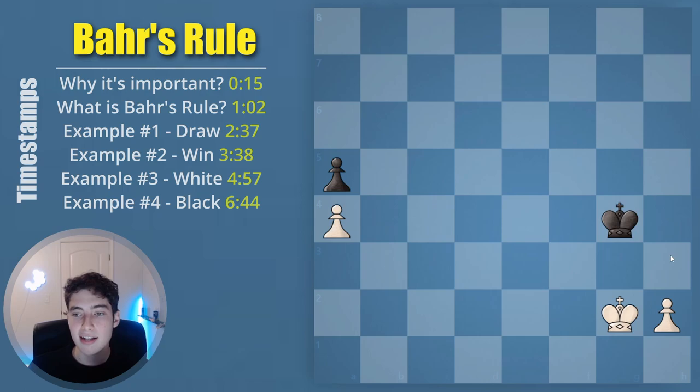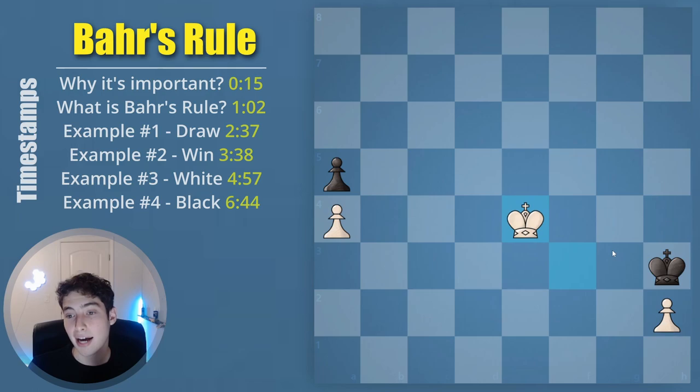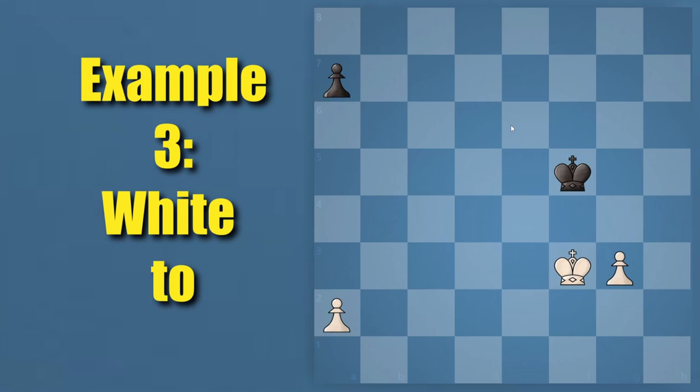One other important thing to highlight: it doesn't matter if the king is on g4 or h4 in this position, as long as it's above either the pawn or the king. If we triangulate — for example, king h1 — and switch so it's black to move with the king on h4, the same situation arises. You use Bär's Rule, you realize this is winning, and indeed it is. It doesn't matter if the king is on g4 or h4 because these lines will simply transpose.